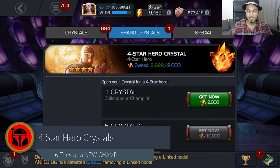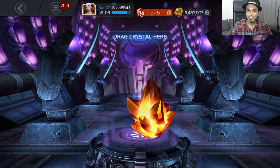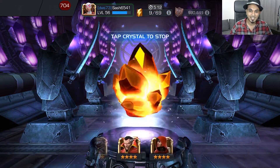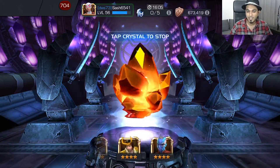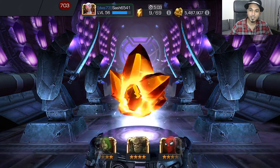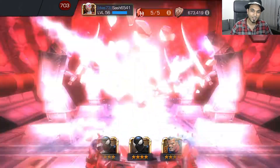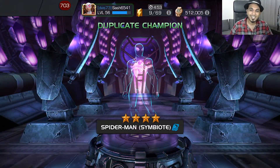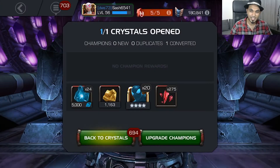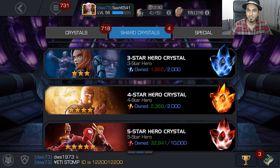Moving on to the 4-star crystals — we've got 6 crystals here, 6 tries at a new champion. I decided to spin these ones out. I started when I was at level 56, and we've just taken advantage of the energy and experience boost that was taking place last week, working our way all the way up to level 60. And landing on a dupe of Spider-Man Symbiote. Not the best — I already had him unfortunately, so nothing new there.